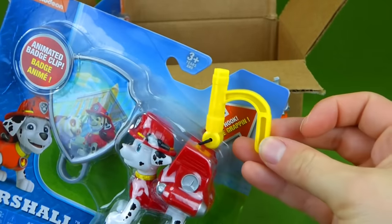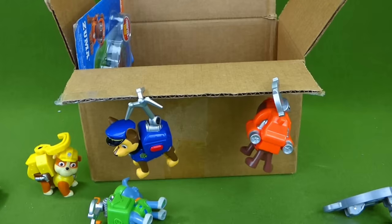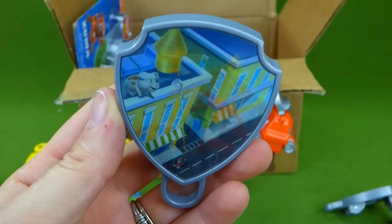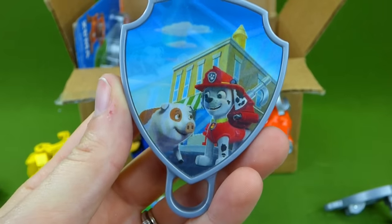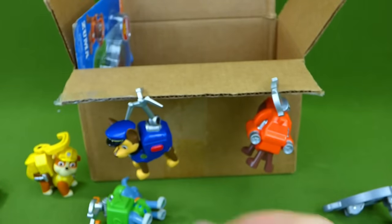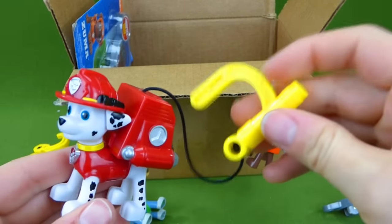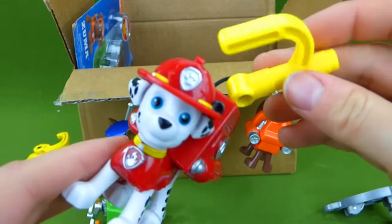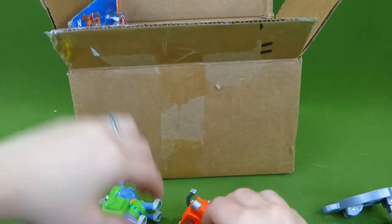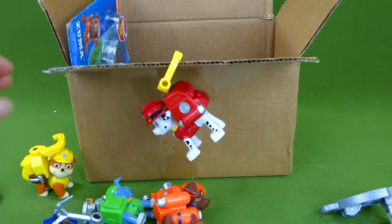Who's next? Marshall! That's pretty cool. Let's see what your badge shows. Aw, it's a little piggy and he's stuck on top of the store, but Marshall helps get him down — way to go! Now let's get Marshall out. I'm all fired up for a ruff ruff rescue! Way to go Marshall!